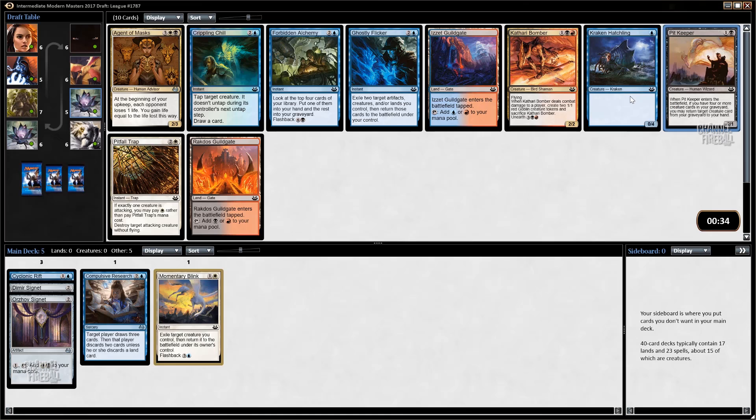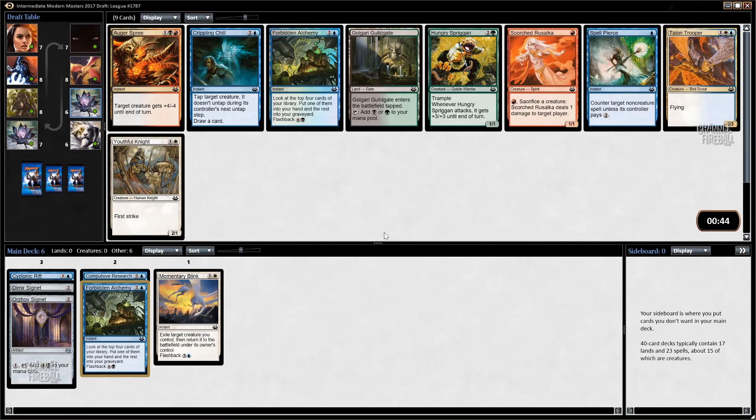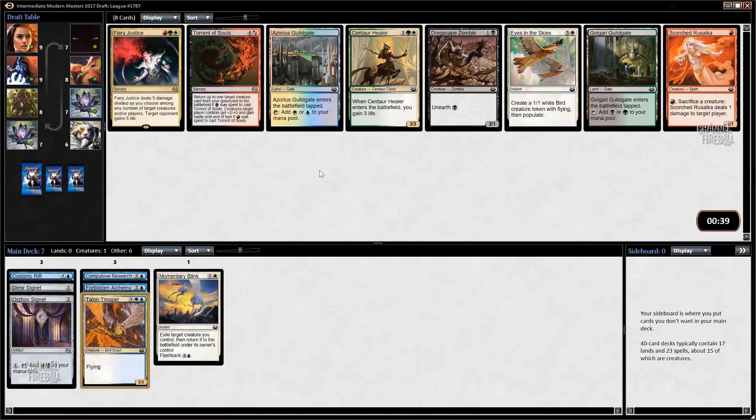Pit Keeper is a card that has grown on me quite a bit. In the late game it's just great - a guy that gets back your other guys. If you can blink it with something like Momentary Blink it's also very good. I've even used Unburial Rites on Pit Keeper to get back another Pit Keeper to get back something else, which is not terrible. Pit Keepers are better in multiples. I'm going to grab the Pit Keeper here, and now I'm going to grab the Forbidden Alchemy to keep us on color.